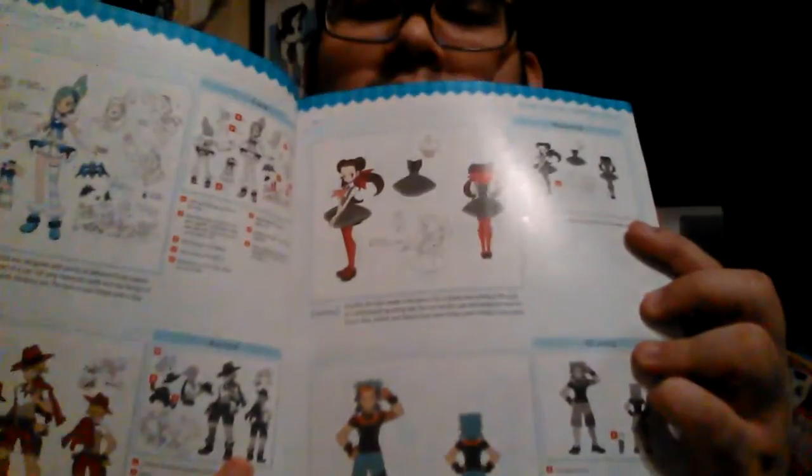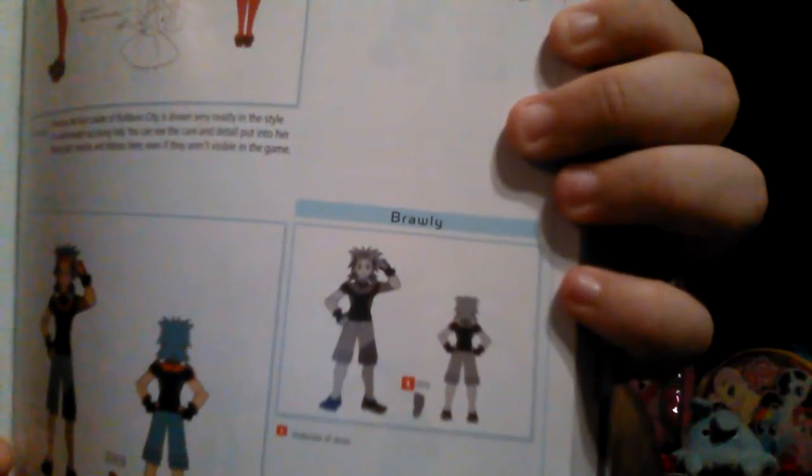Apparently a lot of the contest stuff is actually a lot better in this game than it was in the original releases. Not sure how, but I'm not gonna do the contests because I'm not really a big contest guy — I'm mainly about just beating the shit out of other people's trainers. We got some of the gym leaders — and that's Brawly. Could that be a reference to Brawly, the Dragon Ball Z character? Maybe.